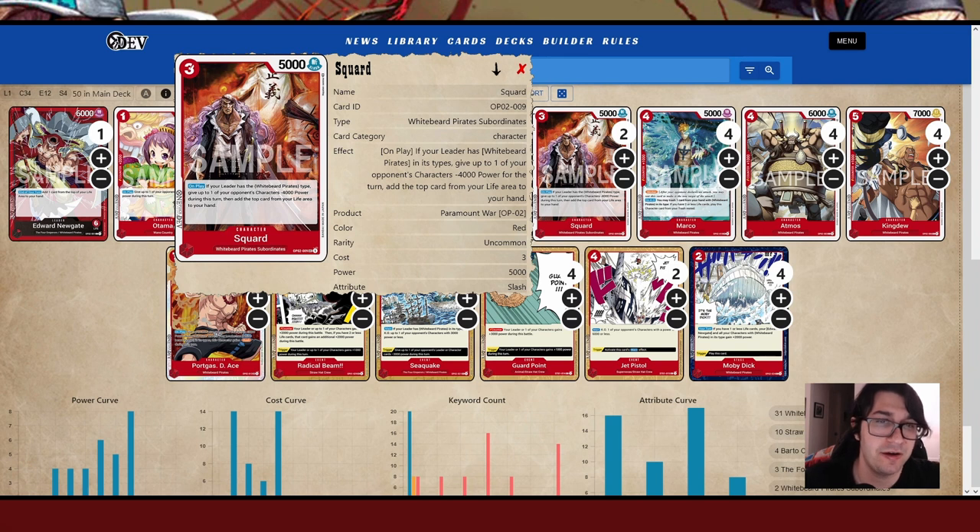Next up is Squard. I would like to have more Squards in the deck but it gets clunky the way I'm building it, so I think two is a good number — I've tried zero to four and decided on two. It has no counter, but it's a 5k body on play. If your leader has Whitebeard Pirates type, give up to one of your opponent's characters minus 4,000 power during this turn, then add the top card of your life area to your hand. At end game when you have no life cards left, this becomes really powerful — only 3 Don to play, minus 4k is a pretty big subtraction. Use it to KO something normally out of range or make something easier to attack into. It's better later in the game, and is good for pitching to the Marco ability.